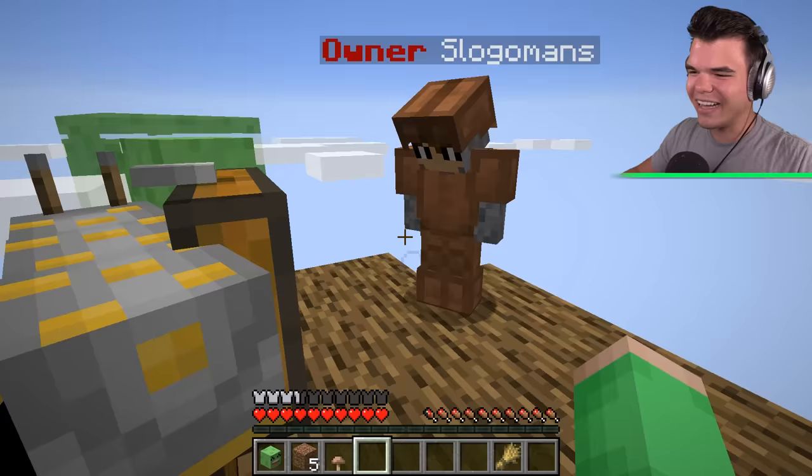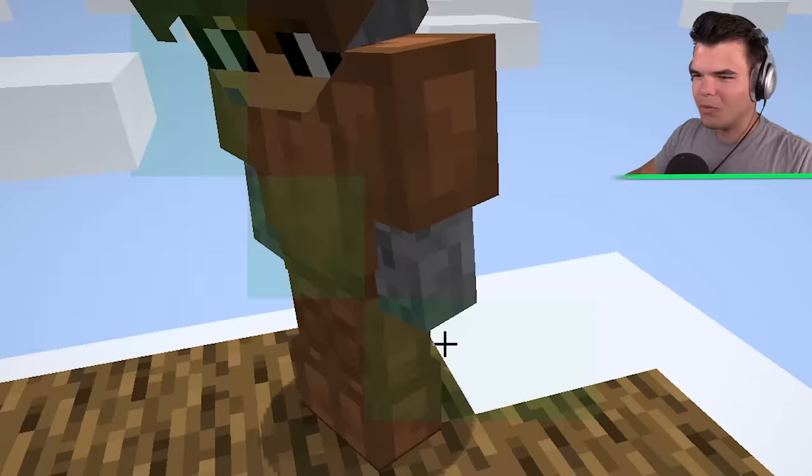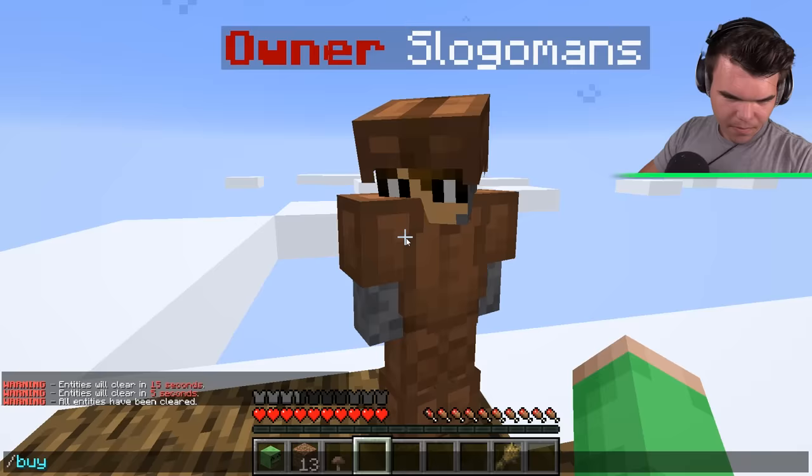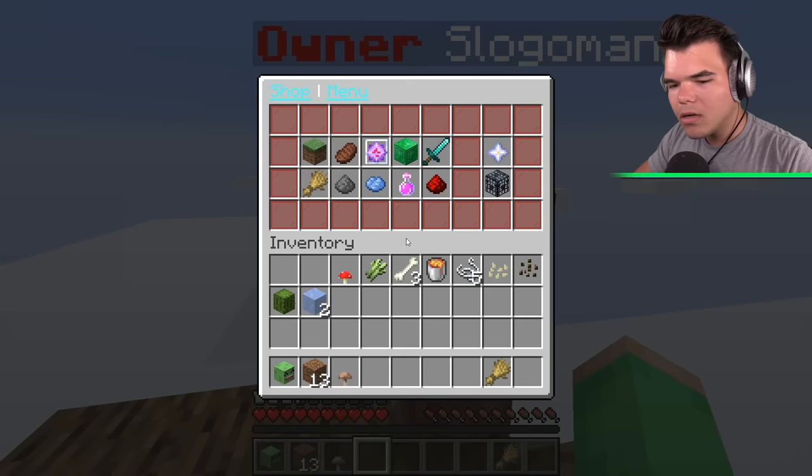We've only got one set of tools in here. Well Josh, if we work really hard, we can make a second. Jelly, come here — doesn't it look like the Jelly has a slug body? Wait Josh, let's get rid of the plot because there's grass there — we can never get grass again. No Jelly, that's not true. If you just do slash shop and click blocks, you can use the money that we have to buy blocks.